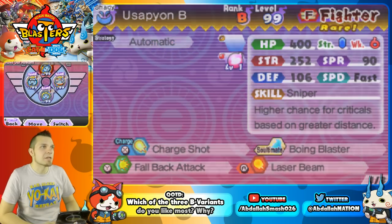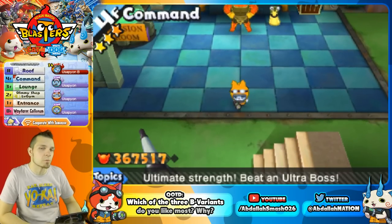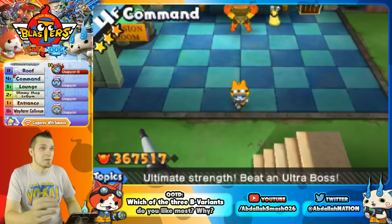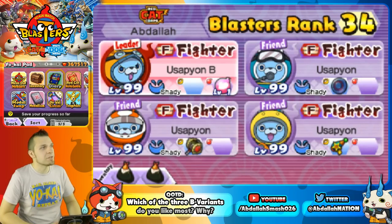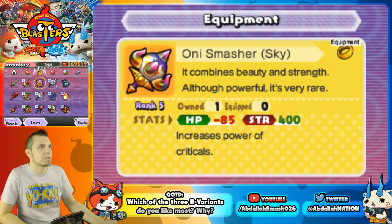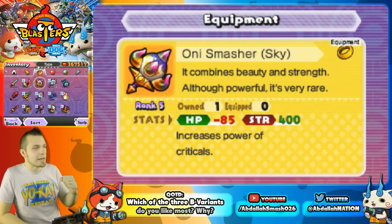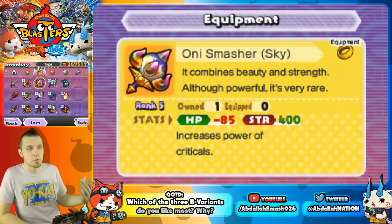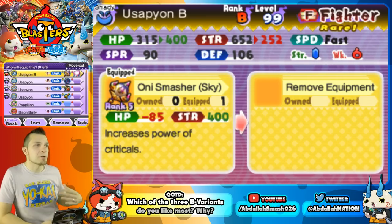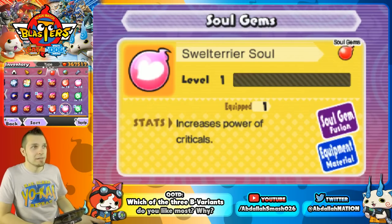Let's take a look at some equipment recommendations. If you're following Yokai Watch news on social media, they're going to give us QR codes for the Vader Chip and a brand new blaster for him. If you don't want to wait, you can work on We Smash Your Sky, which is arguably one of the best endgame physical attacking weapons — it gives 400 strength while sacrificing HP, so you'll be squishy but you'll hit like a truck. It has a passive that increases the power of crits, so paired with his 250 strength you get 652, with boosted crit power. Pair that with a Swell Terrier soul and it stacks even more.